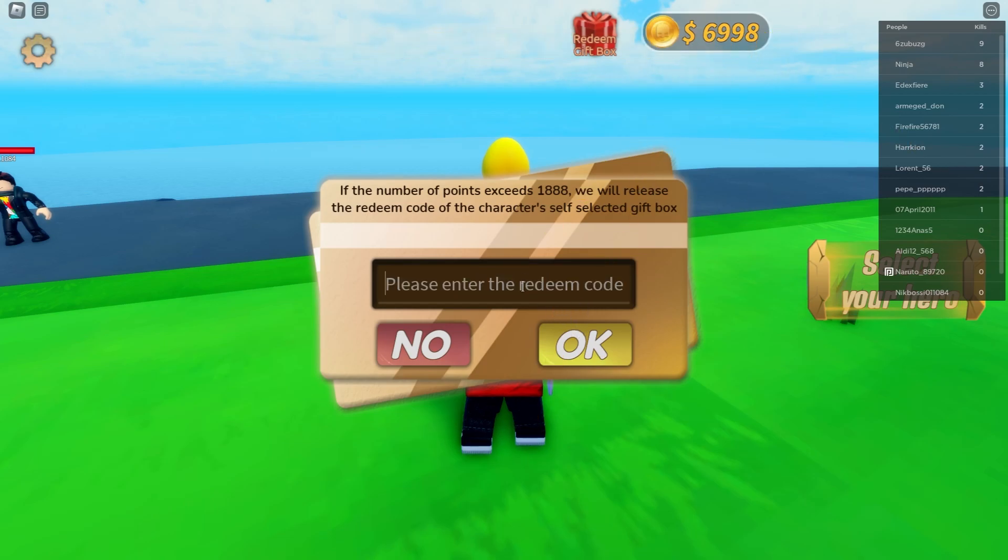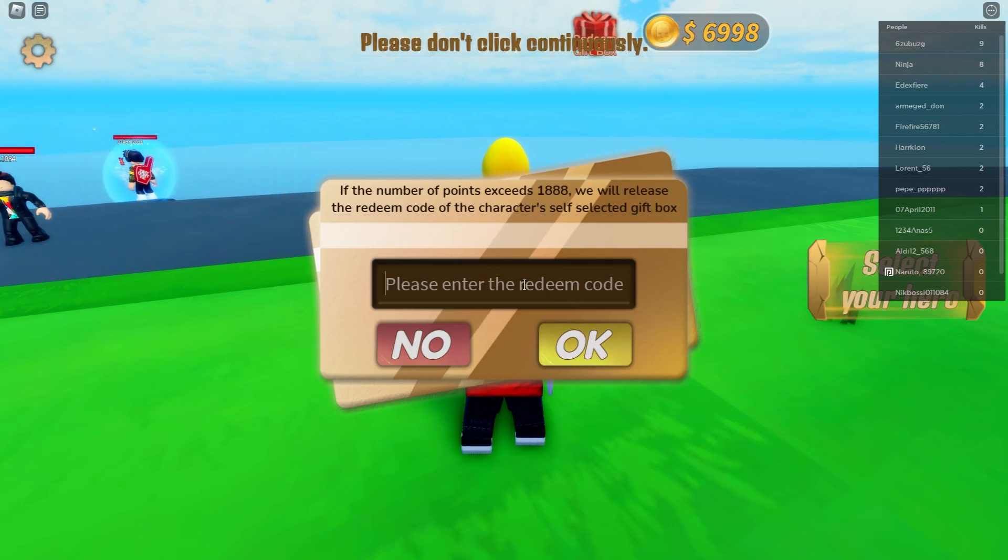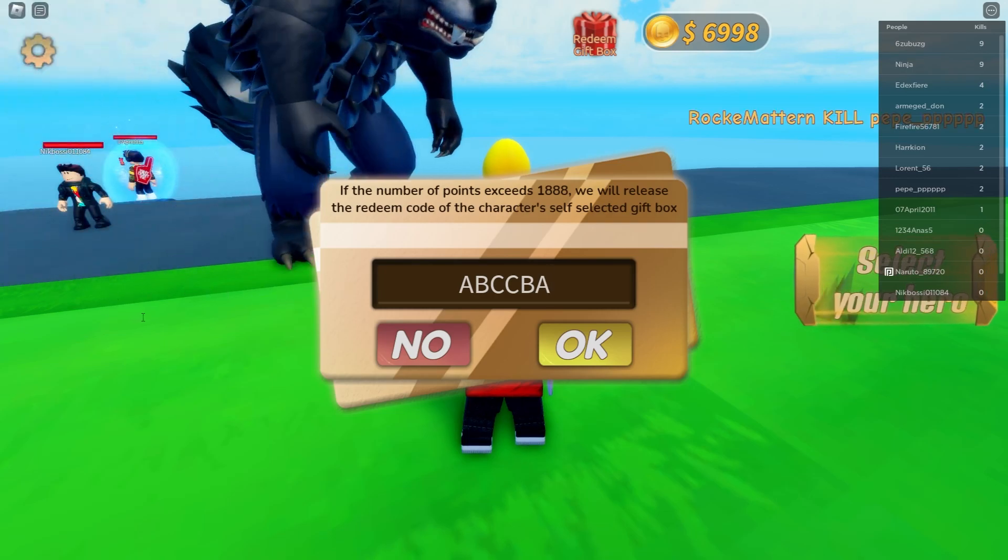The next code is called 'abcdf', which is a super complicated code. It gives you 2,500 coins, so go ahead and redeem it to get those 2,500 coins.